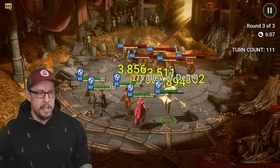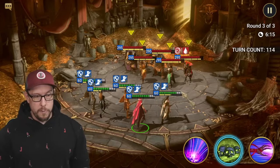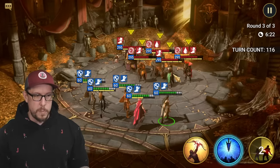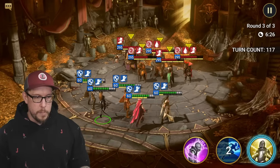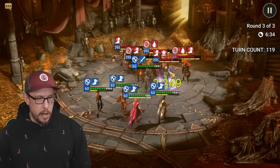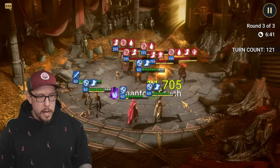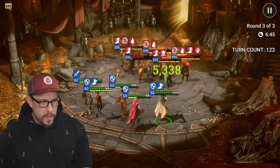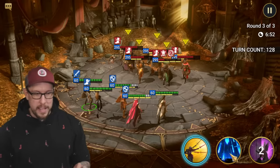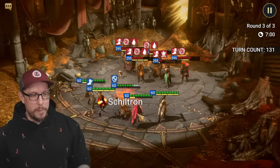Wave 3 starts and we land one stun, then two, then three. We get decreased speed and decreased turn meter, then use Positive Charge. Diabolist is such an underrated champion - I really like her. Even with A1s, Evil Eye is still reducing their turn meter. We pull off more stuns and keep trying on the last stubborn mob - one of those level 295 champions that wrecks you in secret rooms. Then stun, stun, stun - we put it on auto because this one's pretty much over.